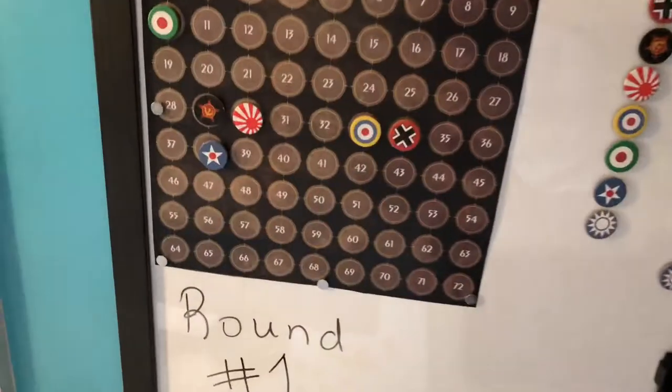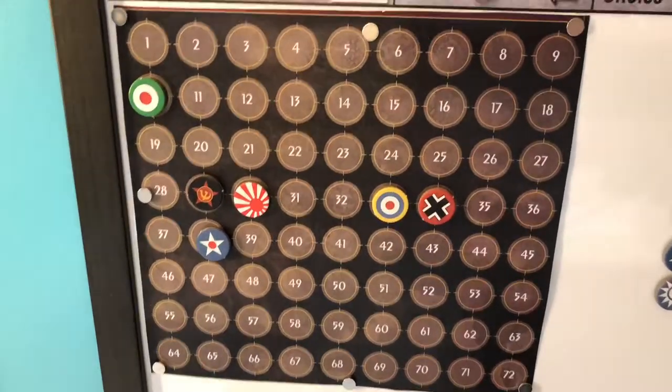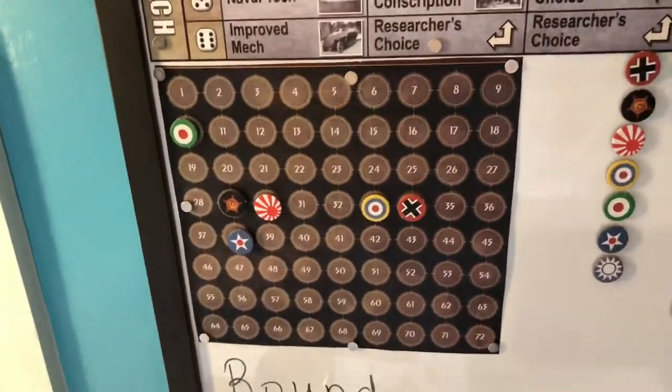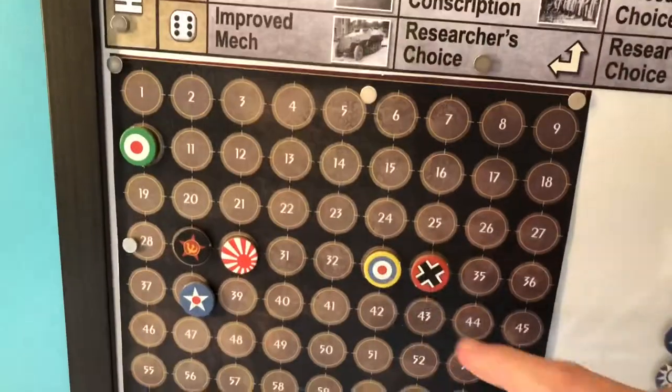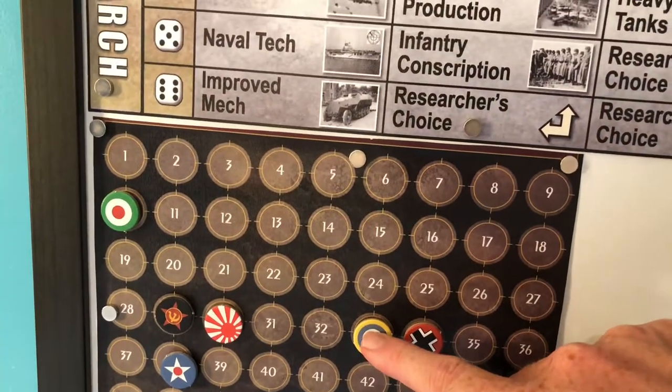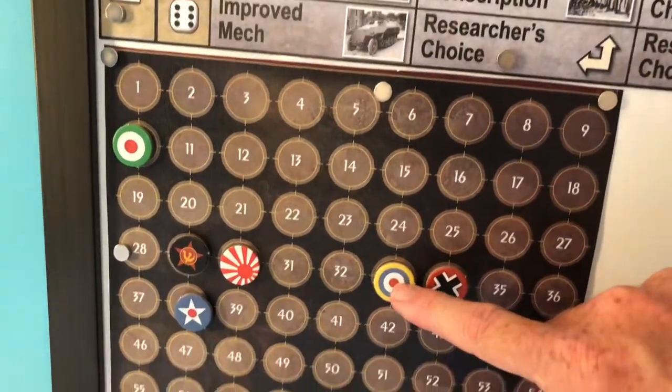Placing new units: one destroyer and one battleship going into Sea Zone 7, and one industrial complex going into the Union of South Africa. There was one change in IPC values this round — the UK went from 31 up to 33, which includes the two spaces already moved. That's right — Canada.